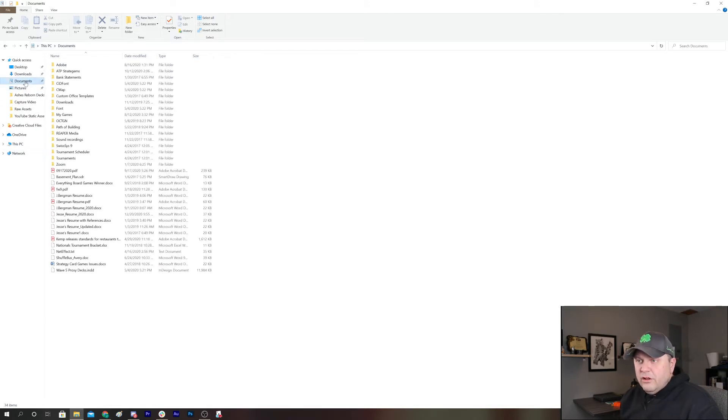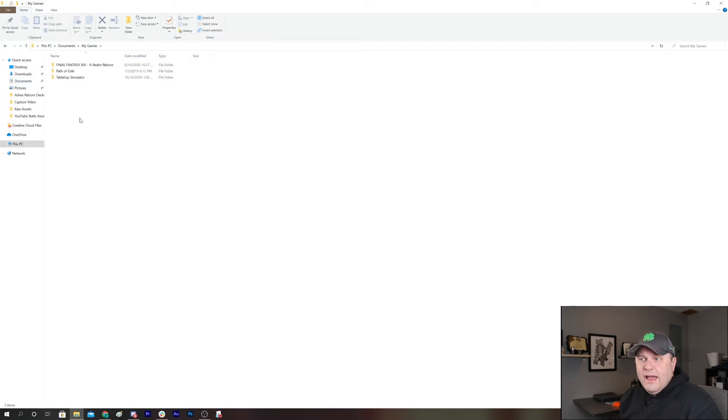You're going to want to look at your Documents folder. It will have a folder called My Games — that's the default install path. You can see that's where Steam puts a lot of stuff. So: My Games > Tabletop Simulator, and you've got a number of things here including DLC and mods. We're not really going to do anything with the mods folder.